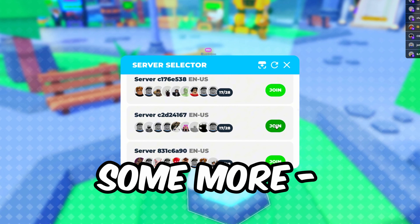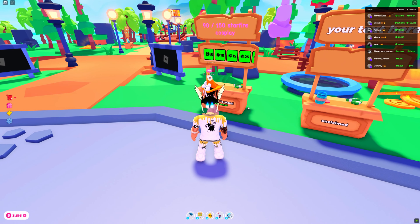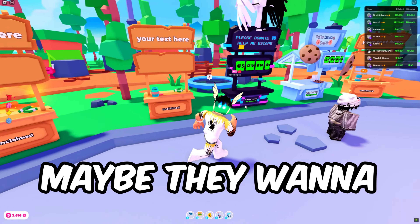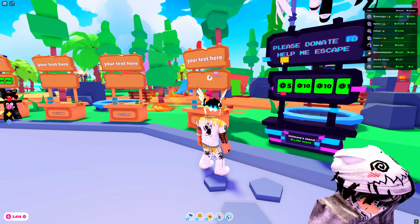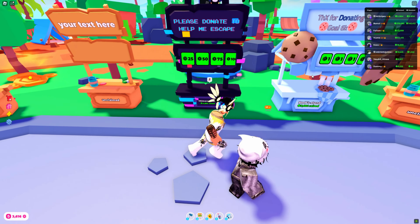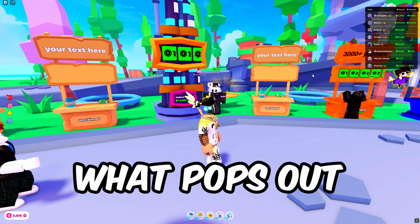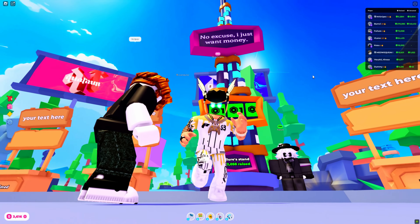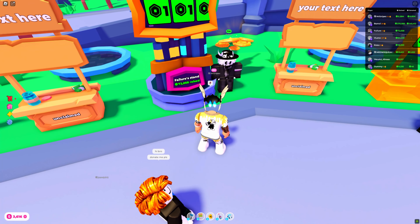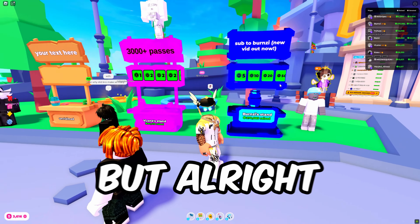Let's go to another server and get some more insight. '90 of 150 Starfire Cosplay' — I'm assuming that's a fit they're trying to get, and that's the goal. That's a good way to do it: set a goal and tell them where you're at. Maybe people want to help you finish your goal. 'Please donate to help me escape' — I'm not sure what that's about, might be a bot. This guy's a YouTuber advertising his channel — he's probably just AFK to advertise. That other stand has 3,000-plus passes, which is a crazy amount.